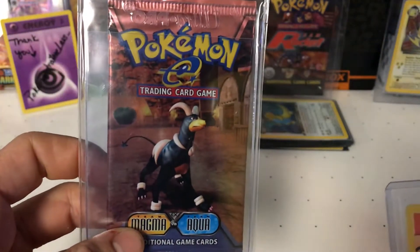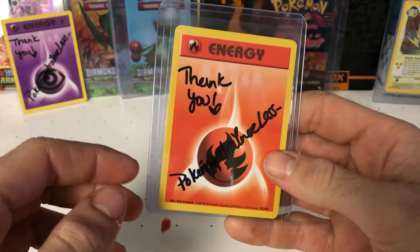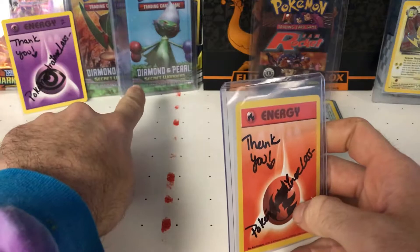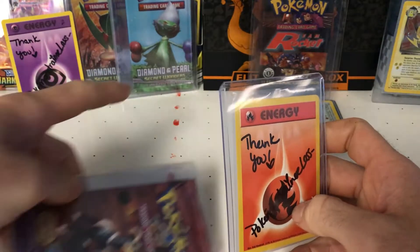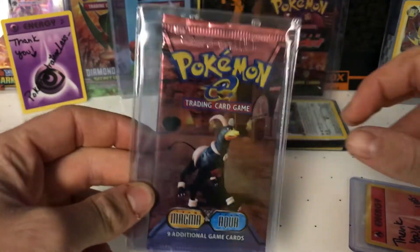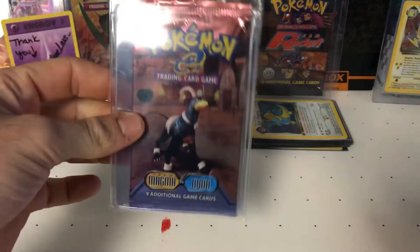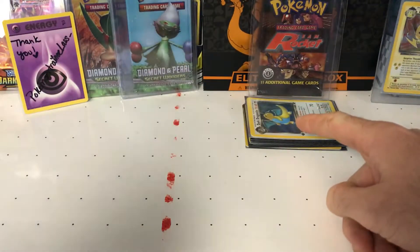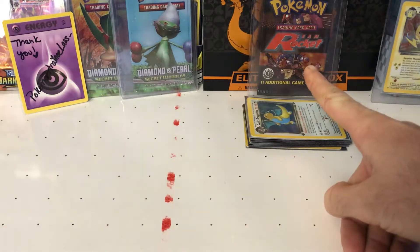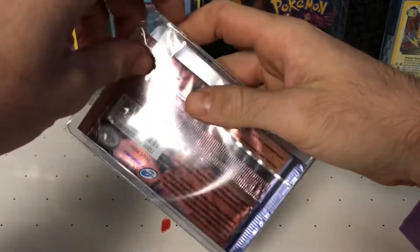I want to thank Pokemon Trainer Lass - she's pretty cool. She hooked me up and I bought Diamond and Pearl packs off her as well as this pack right here, but those packs are for a different video. Also see the Hollow Dragonite right there from the first edition - Team Rocket opening from the Glizzy King Geo.